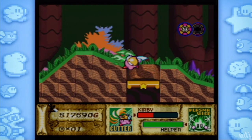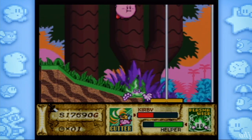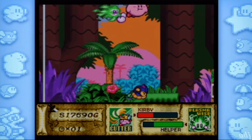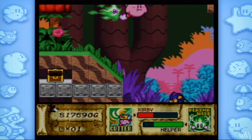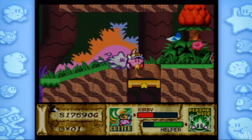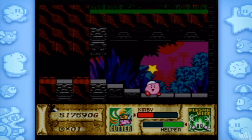The only Easter egg I know is always go for the moon — and the one time I tried it, you were right. Because you do it in Kirby's Dreamland and get the best secret in the game. You find a HAL room and an extra bonus in Kirby Triple Deluxe. Yes, and even in Robobot I think.